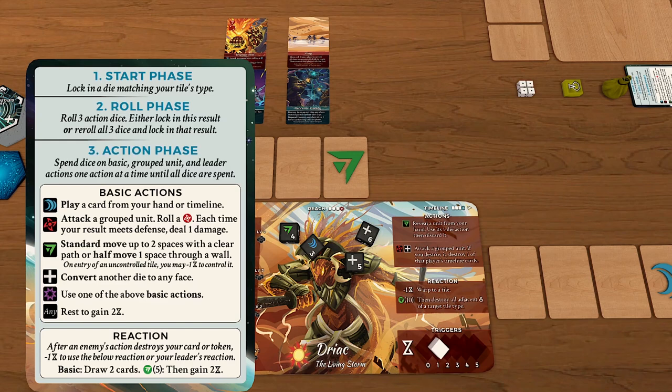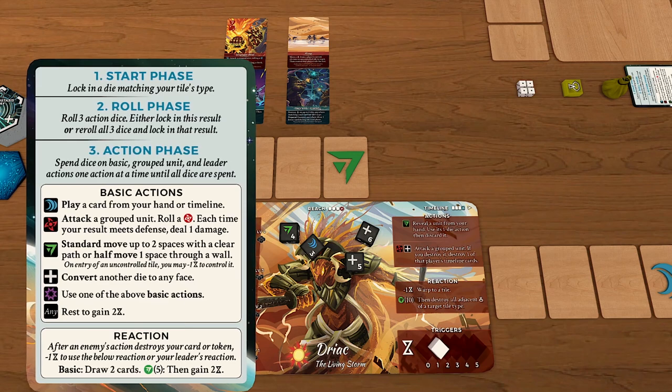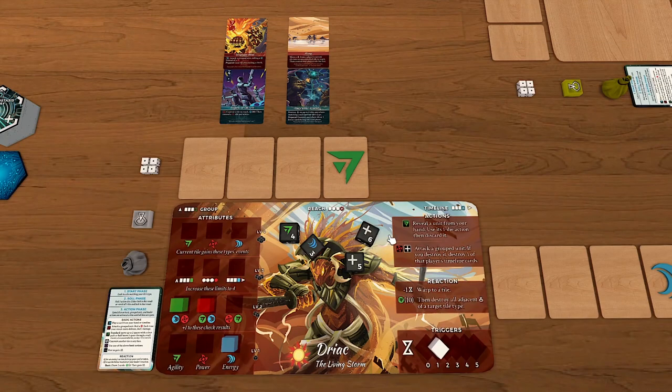Any die can also be used for the rest action. You simply spend the die — put it to the side of your board — and gain two triggers back. That's the rest action, which helps replenish your trigger resource.